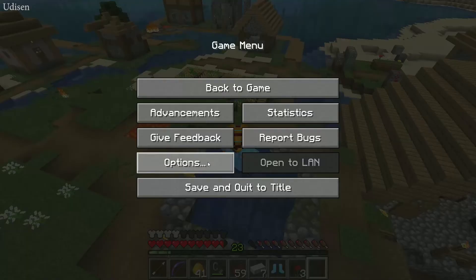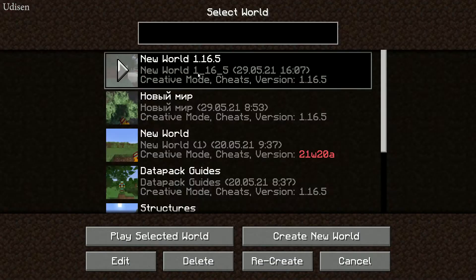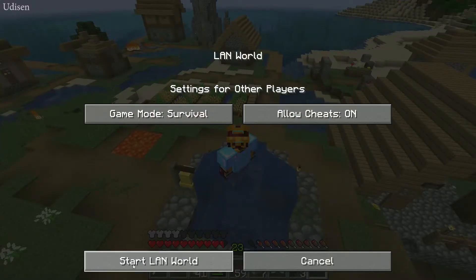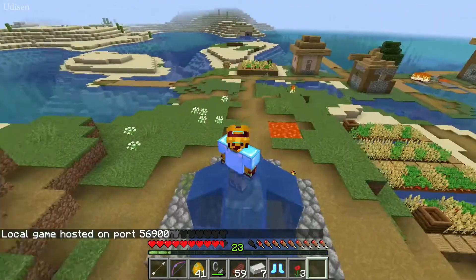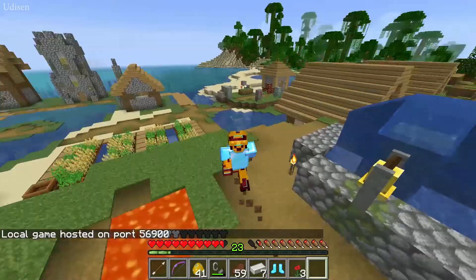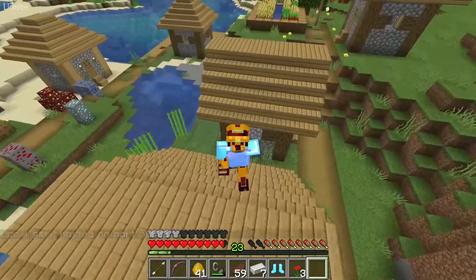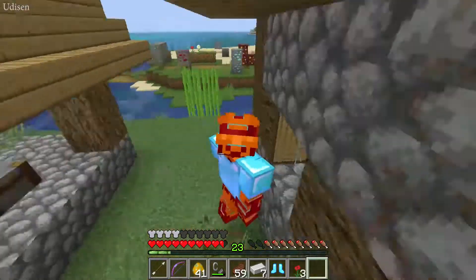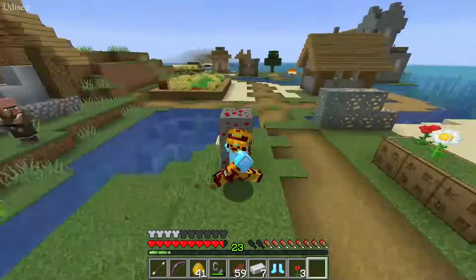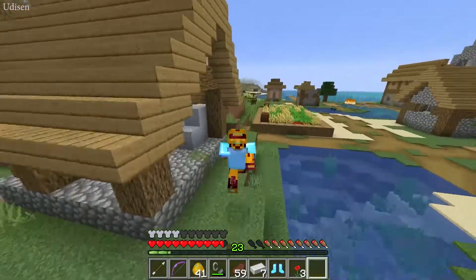Second, press Escape, go to the main menu, return to this world, open to LAN, allow cheats, start LAN world, and try using this command again. Also, subscribe for more tutorials about Minecraft on this channel. I also highly recommend subscribing to the Udison Games channel, where they create totally the same tutorials but for other popular sandbox games — welcome to Terraria, Fortnite, and so on.